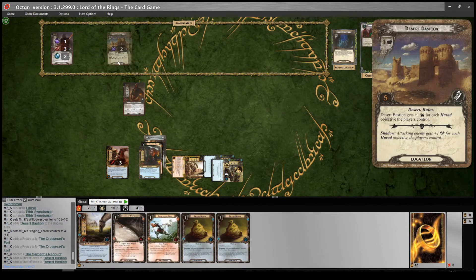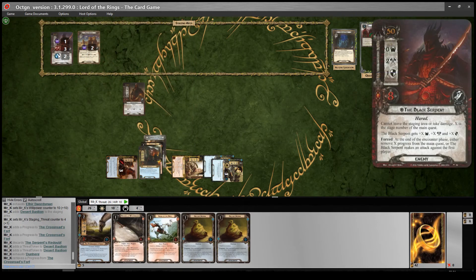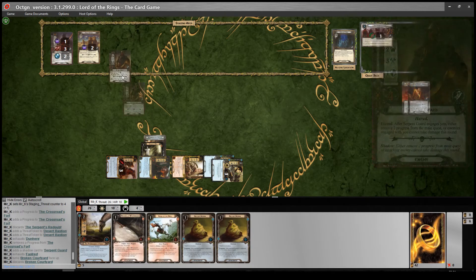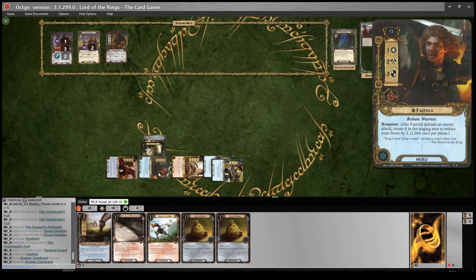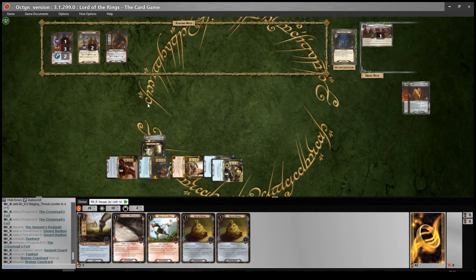The Roofless Tower has gone up to two threat and I have to exhaust a hero to travel there, so I will exhaust Dunehir. He would make an attack - I will stop that attack by taking a progress off the main quest. At the end of the encounter phase: either remove X progress from the main quest or the Black Serpent makes an attack against the first player - so he won't do that. Combat phase - I will defend, and the shadow card says: either remove two progress from the main quest or return attacking enemy to staging area after this attack. I was going to do that anyway, but he's going to do it on his own now. So he will bounce to the staging area, ready to be murdered by Dunehir next turn.